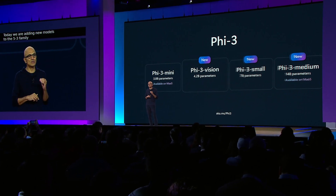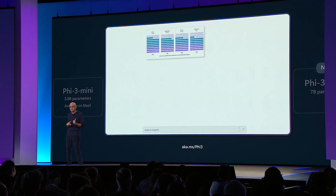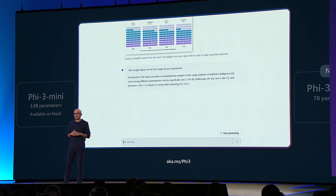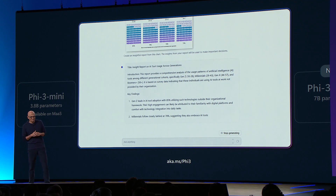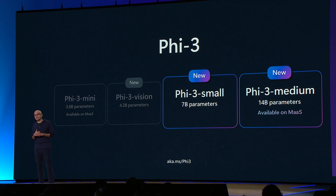We're introducing Phi-3 Vision, a 4.2 billion parameter multimodal model with language and vision capabilities. It can be used to reason over real-world images or generate insights and answer questions about images, as you can see right here.